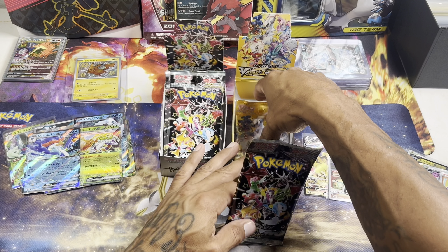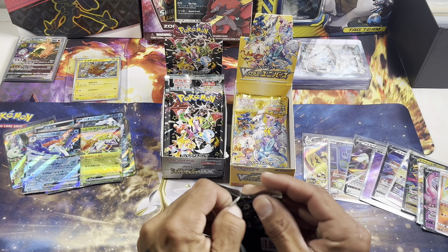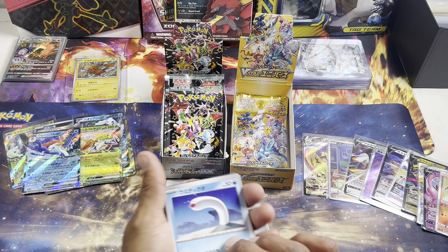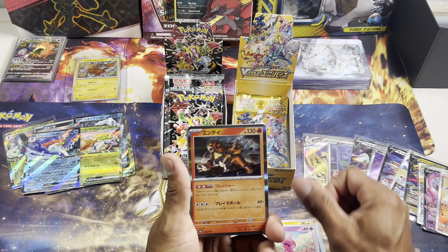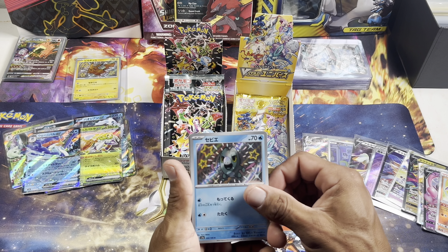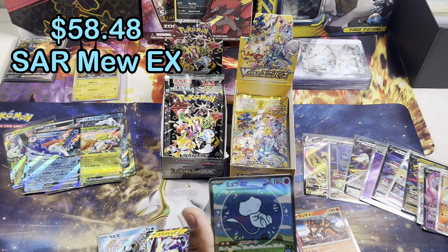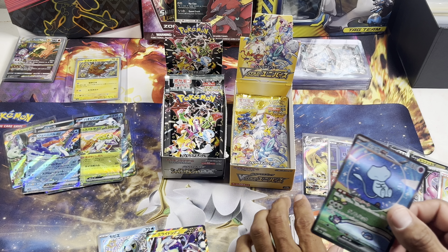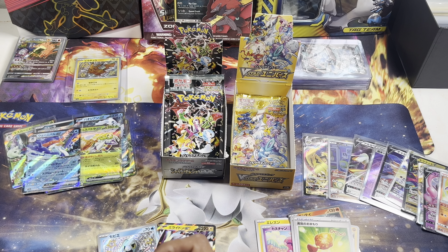Looks like we're down to two packs of Shiny Treasures and two packs of V-Star Universe — we're coming to the climax end of the video. It looks like we saved the big hits for last. Hopefully it's a good one — we got an Entei baby shiny, and WHOA — we got the Bubble Mew! Yes baby!